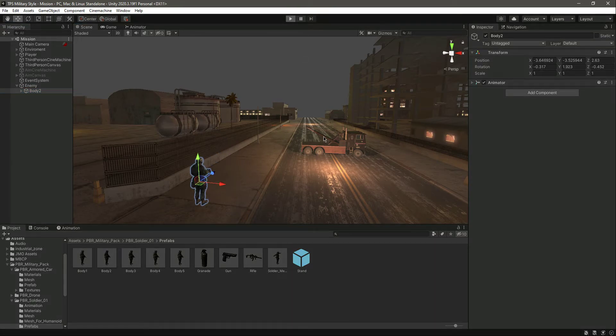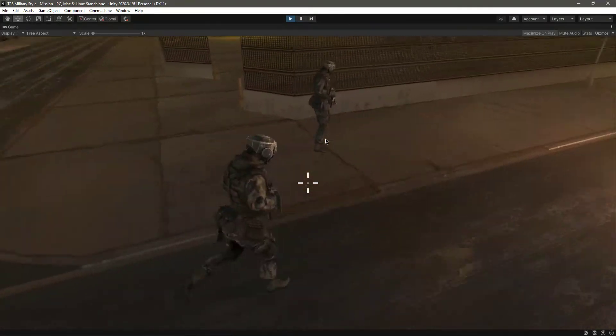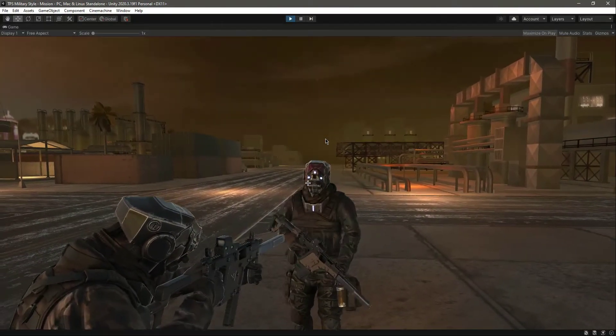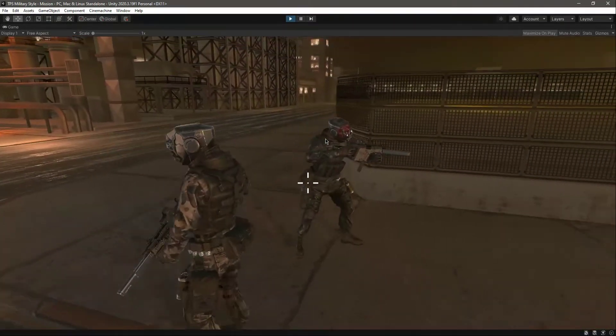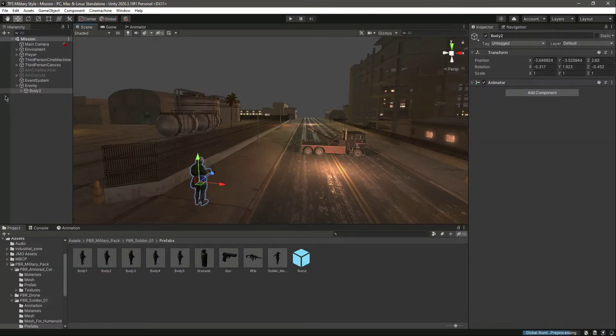Let me play the game and see how it looks. He's on the ground — there's the enemy. He plays animations correctly, so now we have the enemy added.